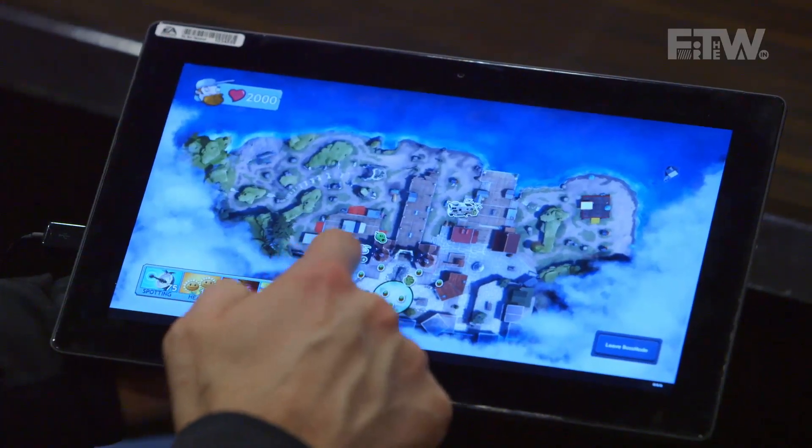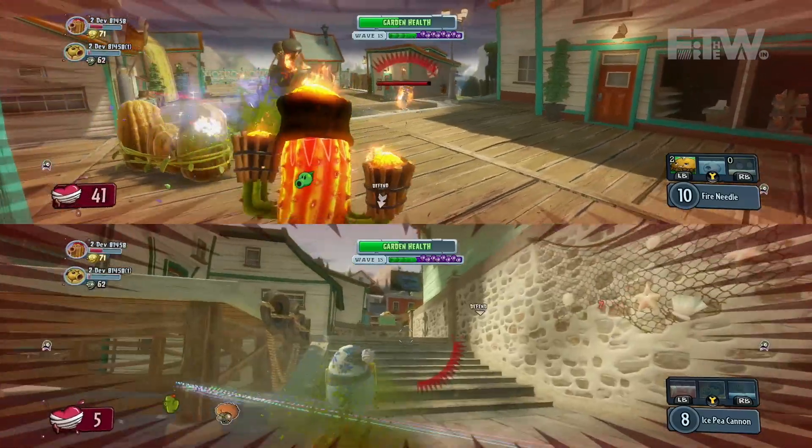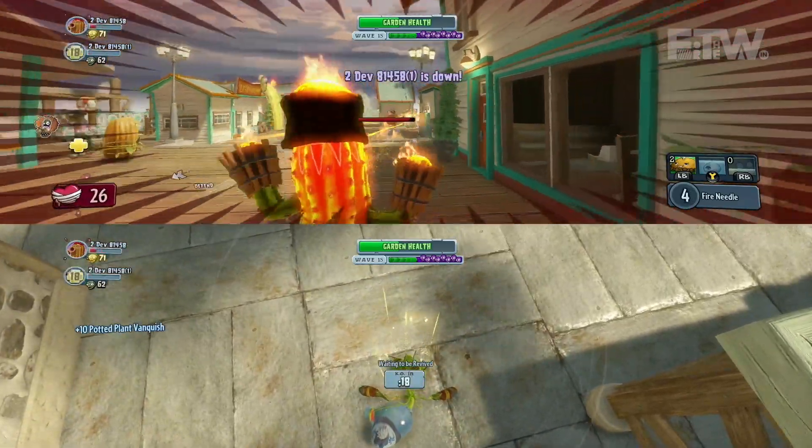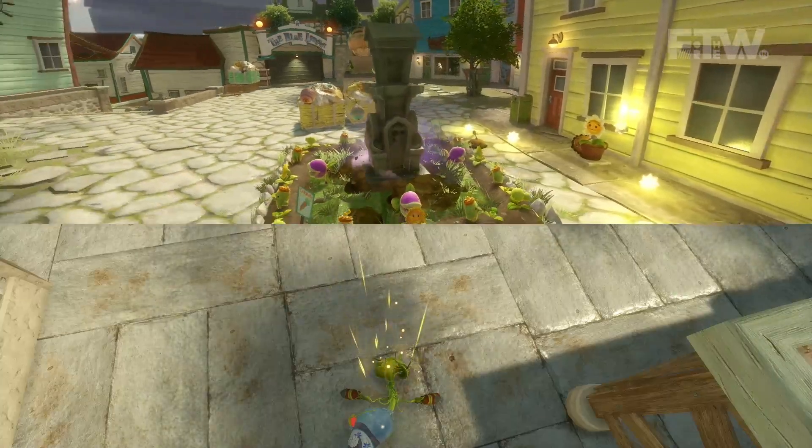Another really handy ability is resurrection. If one of your teammates goes down, you have about 15 to 20 seconds to get to them and revive them. But if a teammate can't get to them and you have Boss Mode, the boss can drop a resurrection station right next to them and get them back up and fighting. This mode ends when both players bite the bullet — if both go down and can't be revived by the boss or anyone else, the timer runs out and you lose. You can also lose if your garden is destroyed, so the real goal is to defend your garden for as long as possible while staying alive.